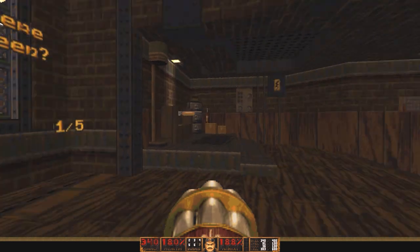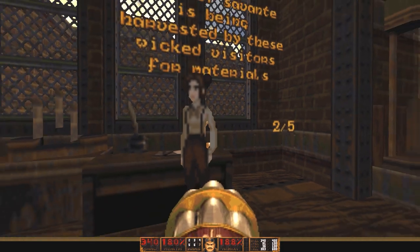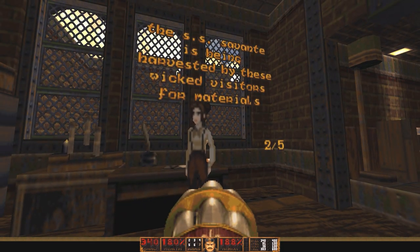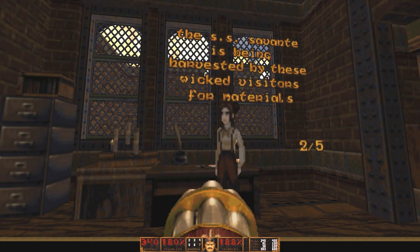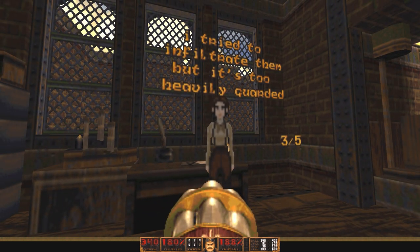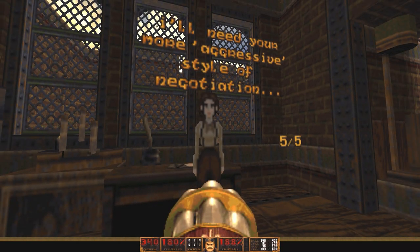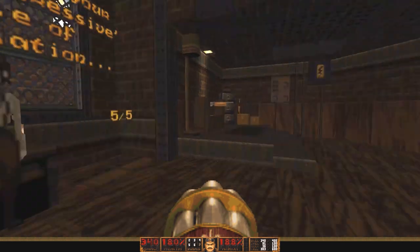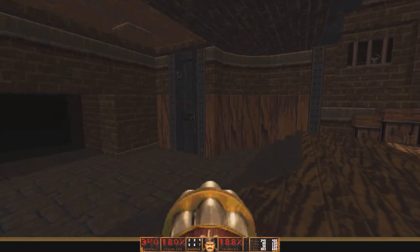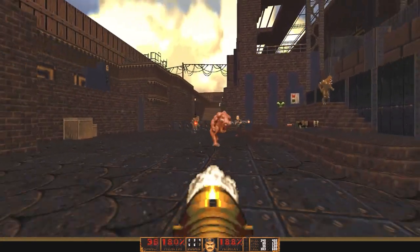First off, Dexter, where have you been? Killing monsters? The SS Savant is being harvested by these wicked visitors for materials. I tried to infiltrate them, but it's too heavily guarded. I hate to ask. I'll need your more aggressive style of negotiation. The one where I murder everything, right? Yeah, that's my aggressive style. I'm Dexter. Dexter Hornbuckle. Ruthless killer of demons. There we go. Yep, off to a start.